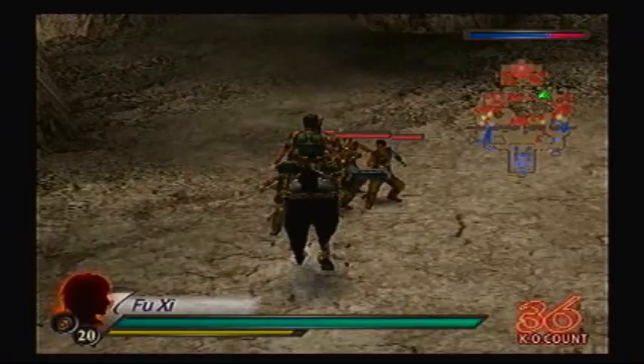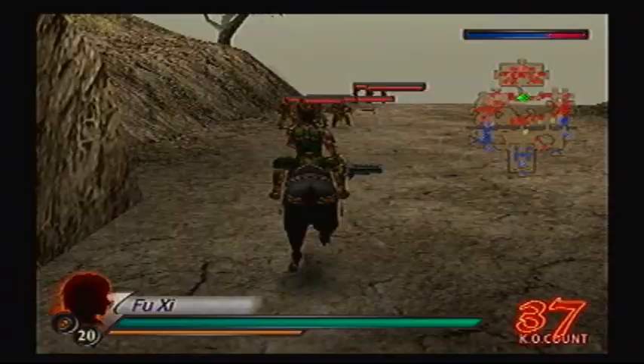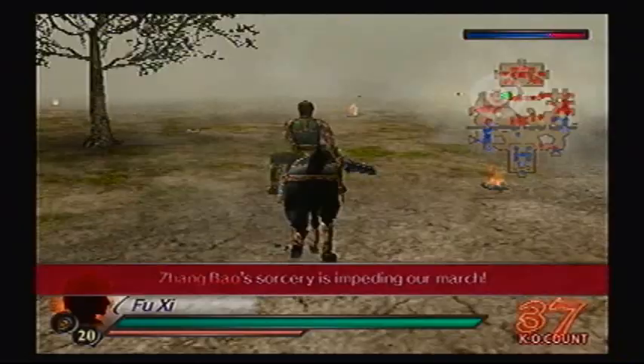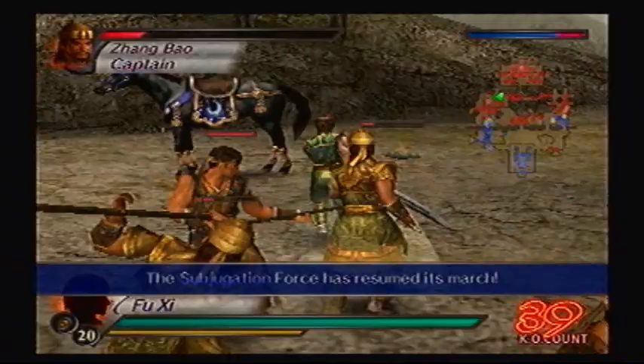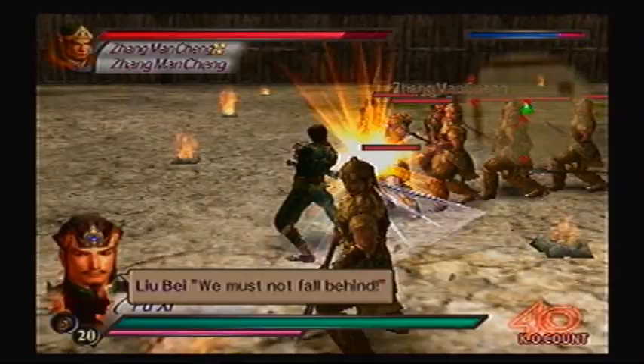Zhang Bao and Zhang Mancheng are next. Luckily, the other forces aren't even in that fortress. Any sub-officers — you're better off just leaving them alone. They don't even give you good stats anyway, maybe one or two. At this point you probably won't even need them. And if you wanted to train their stats, they're on better levels. I never thought the flame geysers would give me a bit of an assist. Sometimes a first or second assist is just as good as a goal — some NHL players tend to win the Art Ross Trophy on secondary assists alone.